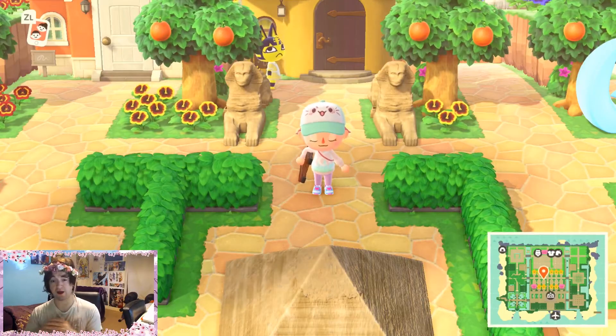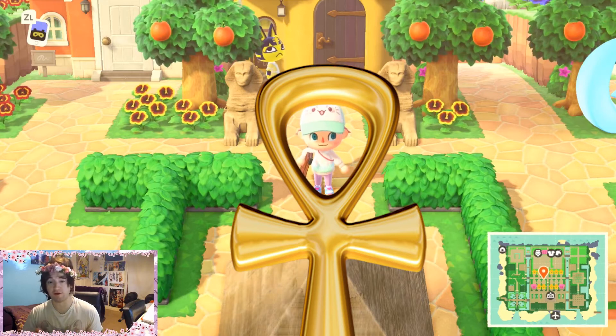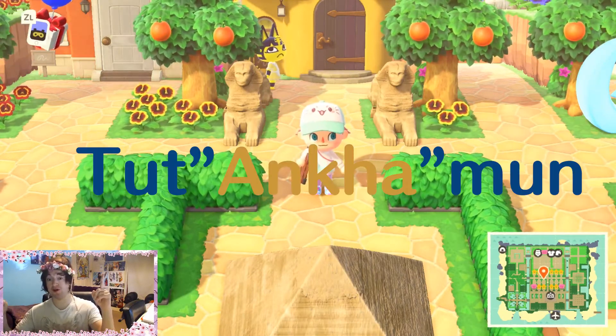Anka's name is actually a reference to the Egyptian symbol of the Ankh, which is the symbol of life. It could also be a reference to the name of the Egyptian pharaoh Tutankhamun.